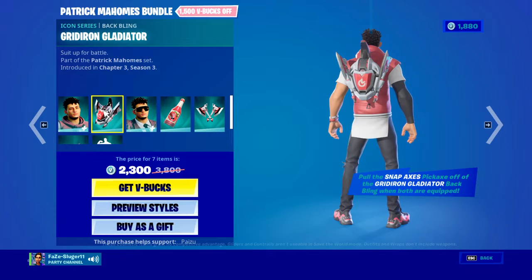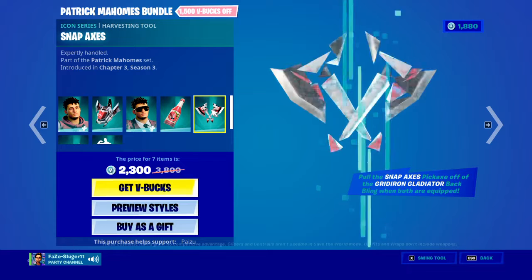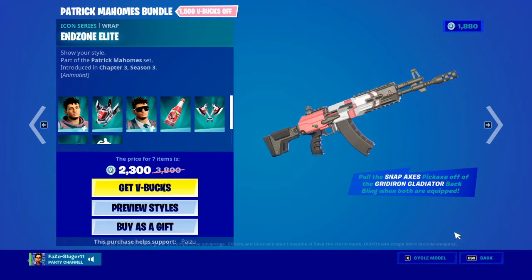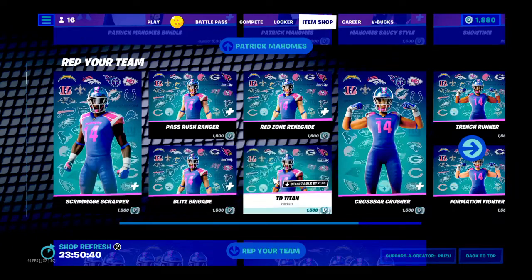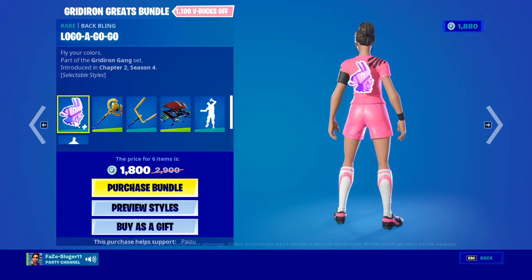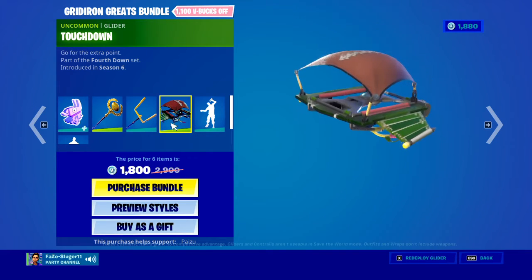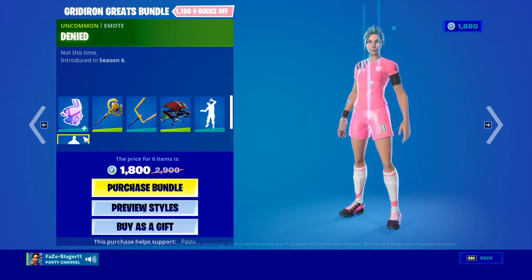Patrick Mahomes, with the Gritier Gladiator, with the Mahomes Saucy Style, with the good stuff, Snap Axes, Showtime, with the Endzone Elite, with these soccer skins that come with all the football teams you can think of, with the Logo Go, Golden Pig Stand, All Pride Axe, Touchdown, Spike It, Denied.